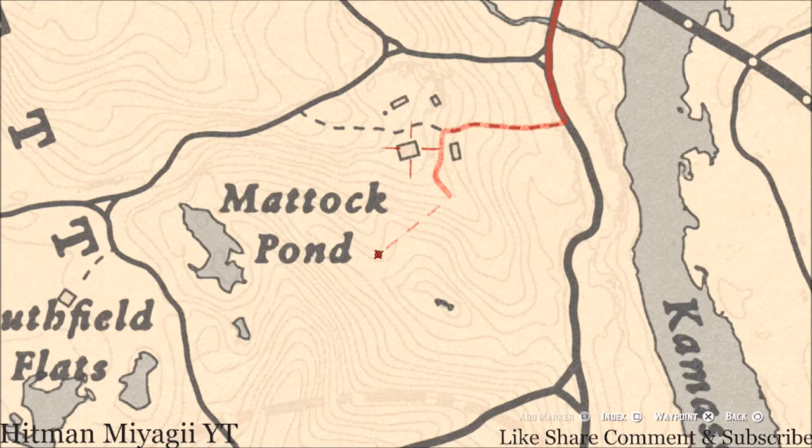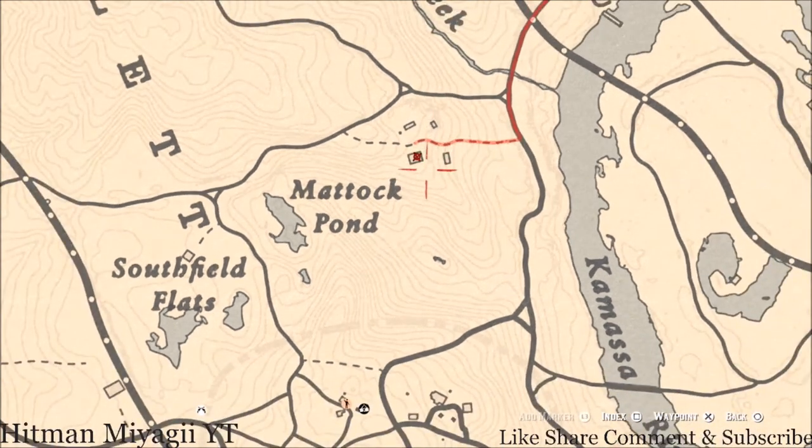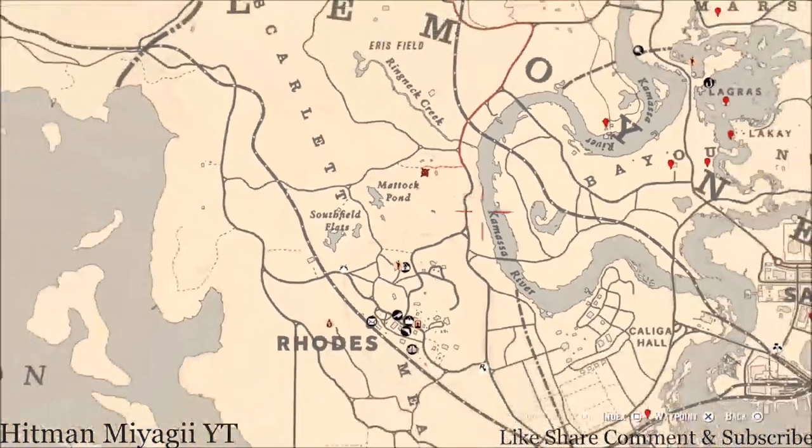Inside this house here there's a New Guinea rosewood hairbrush. This New Guinea rosewood hairbrush is in a chest in the bedroom right here at this location, so remember to look for that as well.